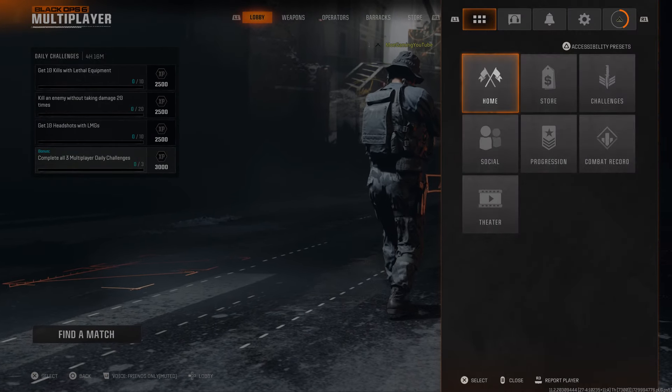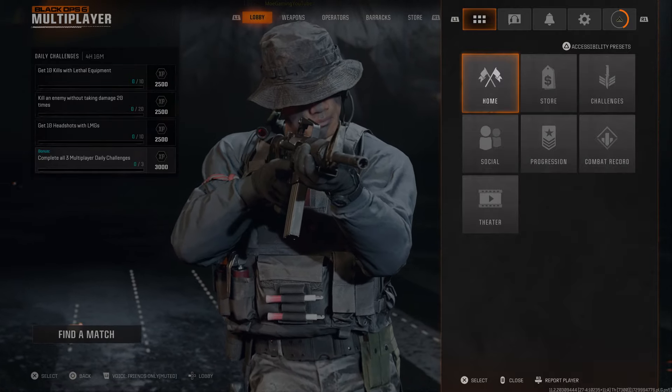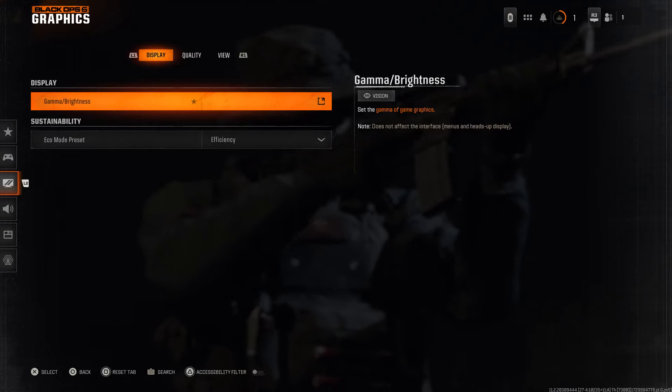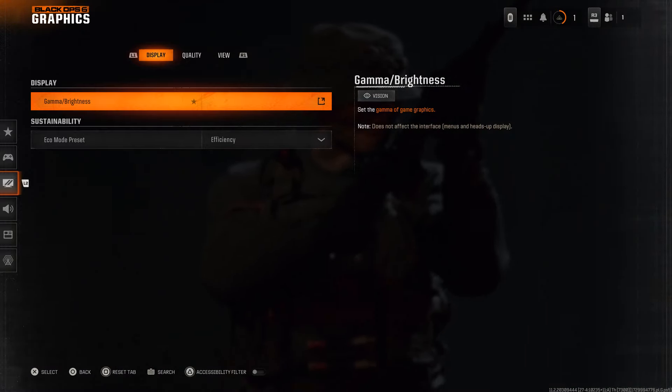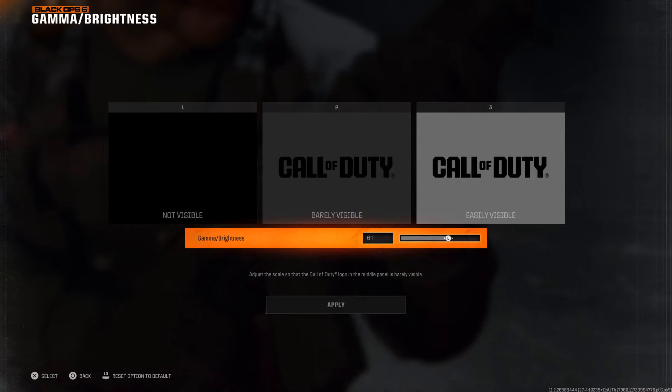You don't even have to be inside a game. When you're in the options menu — and again, this is for all consoles and PC as well — go into the cog, click into Graphics, and it's going to be Gamma Brightness. It's essentially the first thing you'll see. If you have more stuff, don't worry, just look for Gamma Brightness.